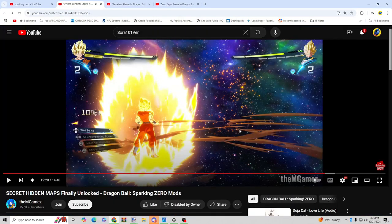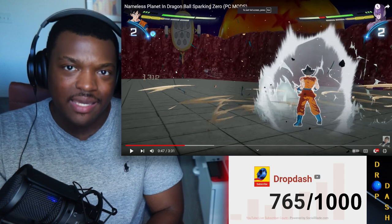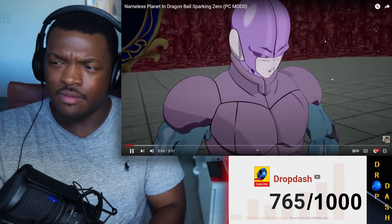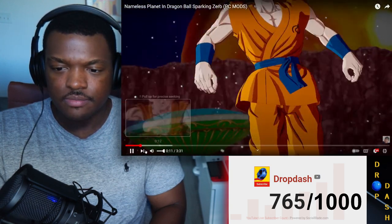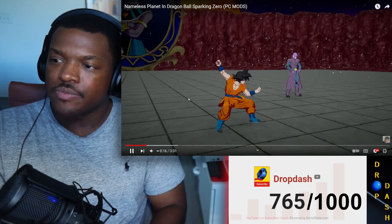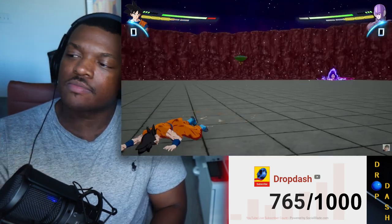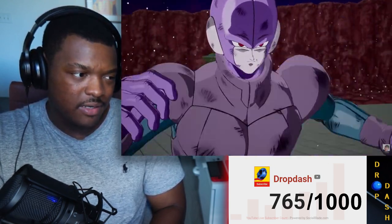I think there were two more stages I wanted to go over. So this one's the Nameless Planet, which was an entire arc that was skipped in the Dragon Ball Super storyline for some weird reason. This is the tournament from that arc in Dragon Ball Super. You're just fighting on the tournament stage — it's just cool to have variety, that's why there's a lot of demand for it. Goku fought Hit in this arc, and this is the same outfit he wore in that arc too.